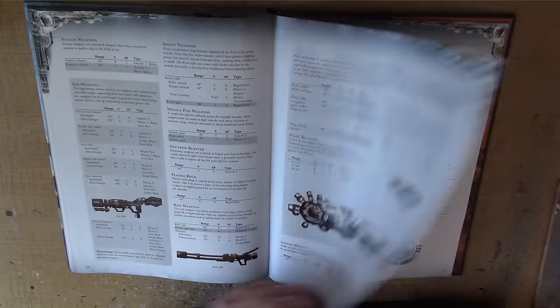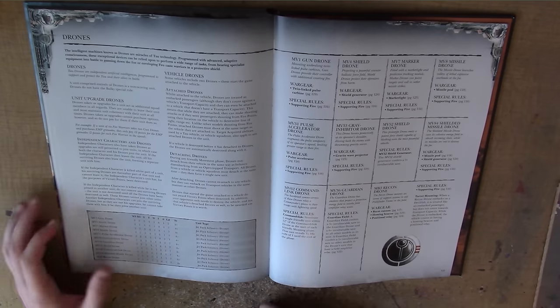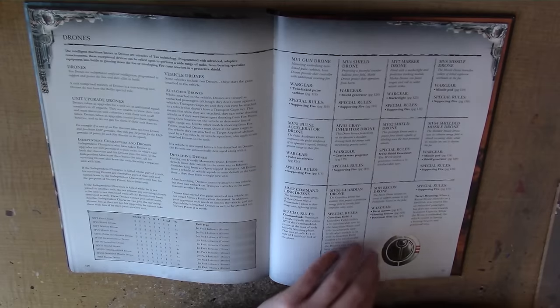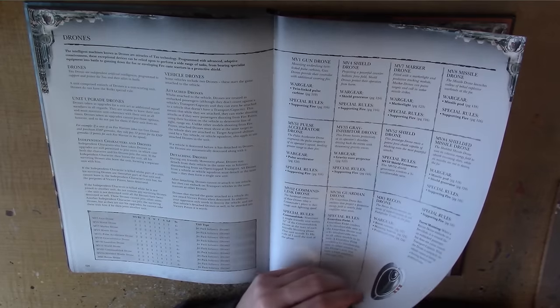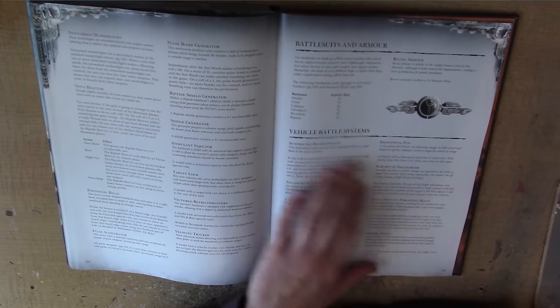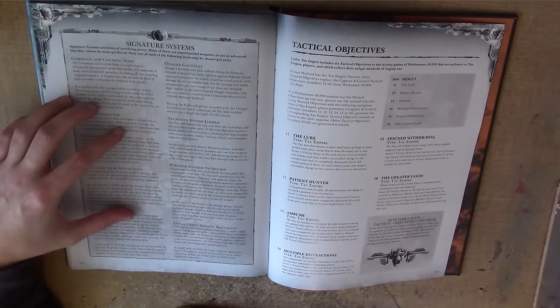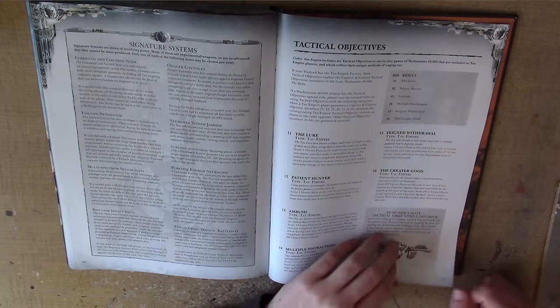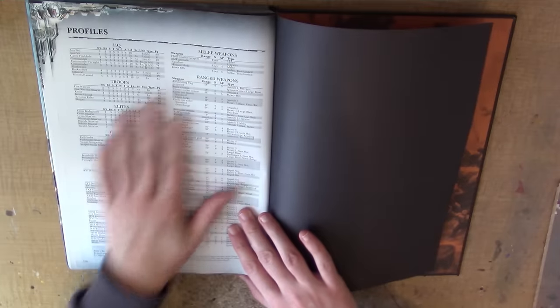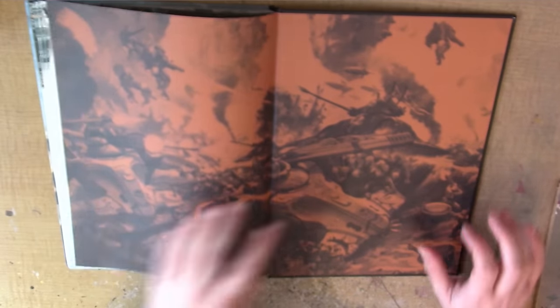Then we go into the melee and ranged weapons — most are the same as before, plus some additional weapons for new units. There's a whole section about drones and what all the different types do, which is quite cool. Then we have Support Systems — essentially wargear — and vehicle upgrades. Then Signature Systems, which are basically your relics, Tactical Objectives, and finally a summary of all stats and weapon profiles.